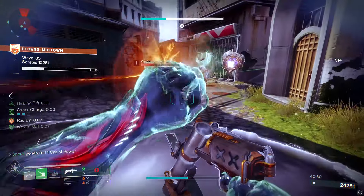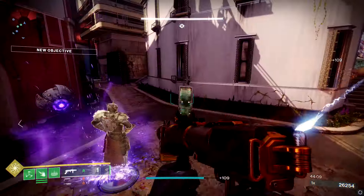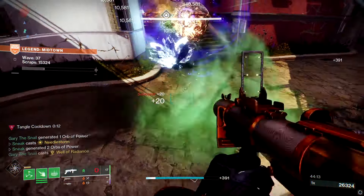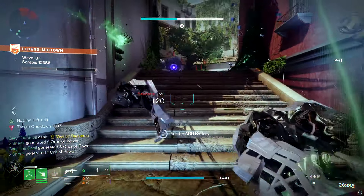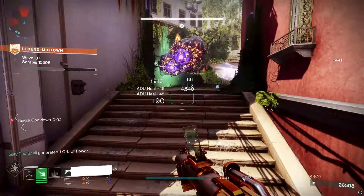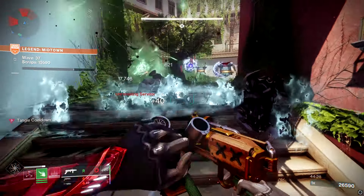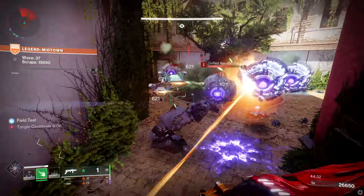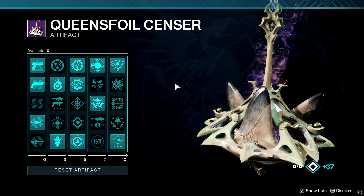For the exotic armor, we're going with Swarmers. It says: destroying a tangle spawns a threadling, and additionally your threadlings unravel targets. The idea is: when using Tusk of the Boar and killing tons of trash mobs in an enclosed space, the wave frame travels on the ground, destroys enemies, makes a tangle, the tangle explodes as the AOE travels, and then spawns a threadling to kill anything that survived. It's just damage on top of damage on top of damage.